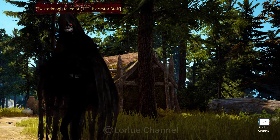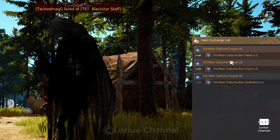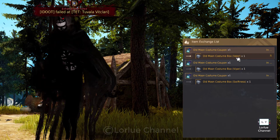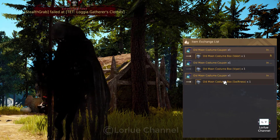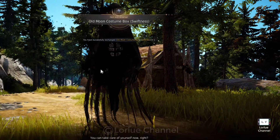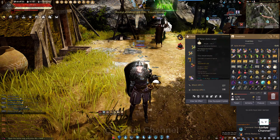Oh my god. Black Spare looks so scary. It changed. So we could exchange for the old moon costume boss — Railers or Viper or Swishers. I have a feeling for Swishness. Okay, we got the Swishness.